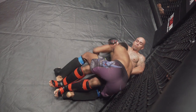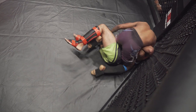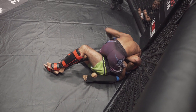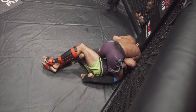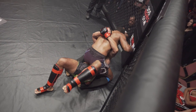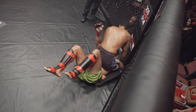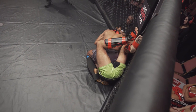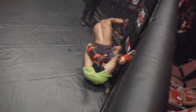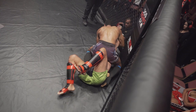Good takedown by Daniel, coming at a much needed time, trying to transition to the mount. Right now in a three-quarters mount. Daniel transitions to the mount. Sergio needs to try to get this fight back to the feet — he's having a lot of success there. Daniel with the face push on the mount, looking for the ground and pound. Daniel finding hold with his ground and pound. Sergio struggling a little bit to create some space to get out of the position.